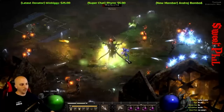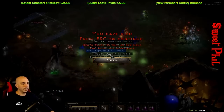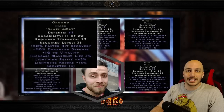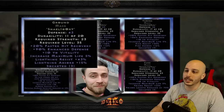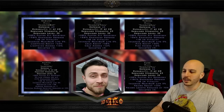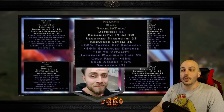With lightning absorb, one obvious use case is ubers early on — this is a helm you throw on specifically for that mega budget uber in week one before you even find a Tgod's, or if you don't want to trade for one. You can just make this with an Io rune essentially and get lightning absorb and a ton of lightning res. Also these can be made in class-specific items like barb helms and druid pelts. Beyond the uber smiter, maybe if you're going somewhere with Souls and lots of lightning damage, but that's about it.